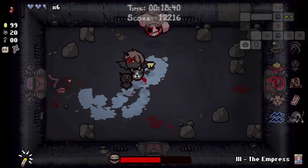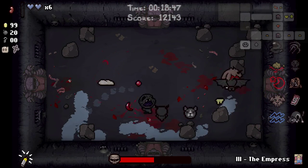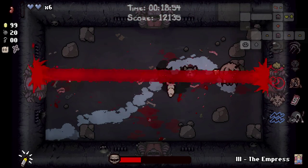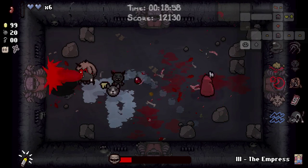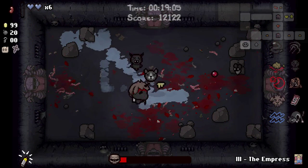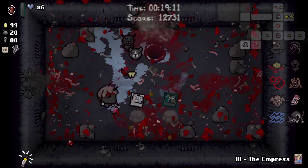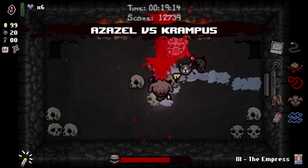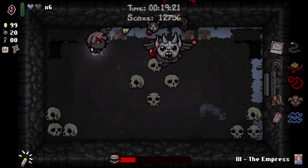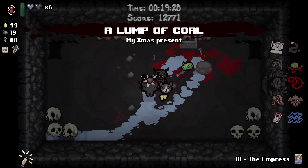Gonna be doing this a lot. The corner thing is actually really useful to sort of sweep the room. Walked into... not brilliant. Krampus, why are you here? Not yet invited to this party, not appearing in this film. Let's blow this up, see what we win. Nothing. Well, we've got a lump of coal. Does this help? Maybe. We have bombs. Let's get in here quick. Spoon Bender — don't mind if I do. Now we do this a lot.